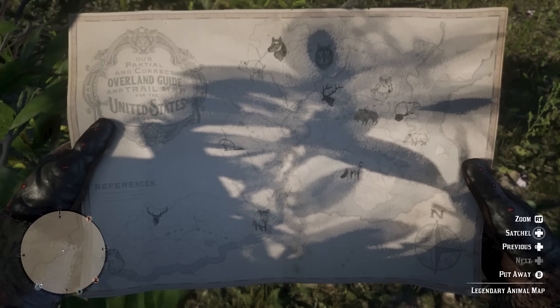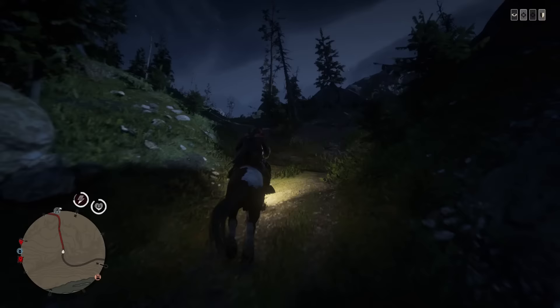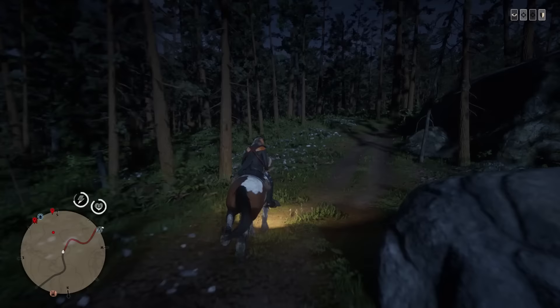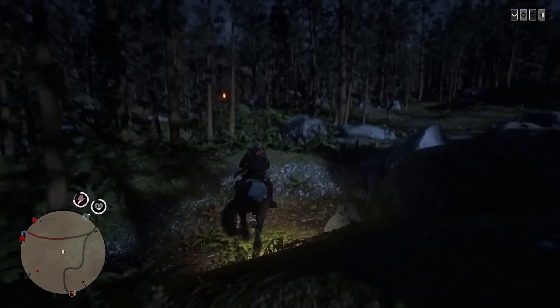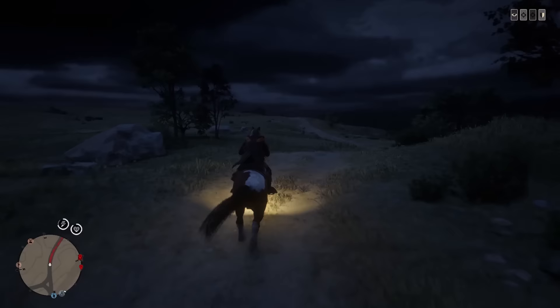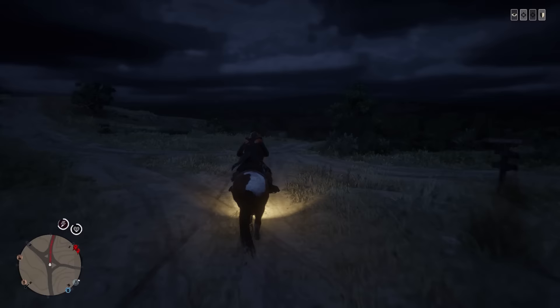It's got every legendary animal on it. I placed markers and followed a route starting in Rhodes, going to the top of St. Denis, up to Annesburg where I'm looking for a boar and a beaver, then across to the Heartlands, heading north all the way up to Colter, then back down to Strawberry, Blackwater, McFarlane's Ranch, and finally across to New Austin — Armadillo and then Tumbleweed — going through every single animal location.